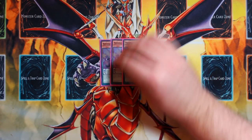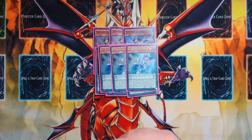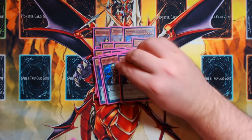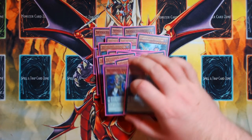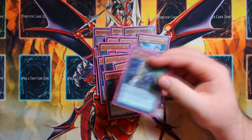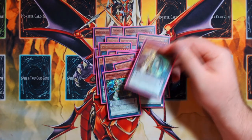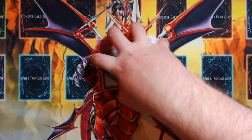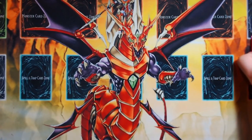The deck list is 40 cards. It starts out with triple Performapal Skullcrobat Joker, triple Wisdom-Eye Magician, triple Harmonizing Magician, triple Double Iris Magician, triple Black Fang Magician, triple Purple Poison Magician, and two Oafdragon Magician. The only thing that's really non-standard is the double Oafdragon — most people play either zero or one. It's a card you always want in your scale because it lets you continuously add back your Harmonizing or your Wisdom-Eye turn after turn, which allows you to play around Evenly Matched. It's Skullcrobat Joker plus 17 Magician cards.